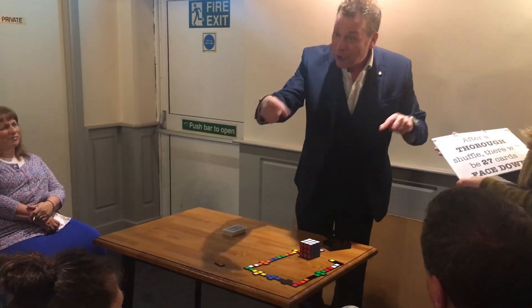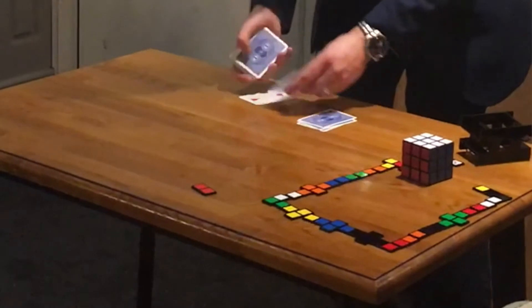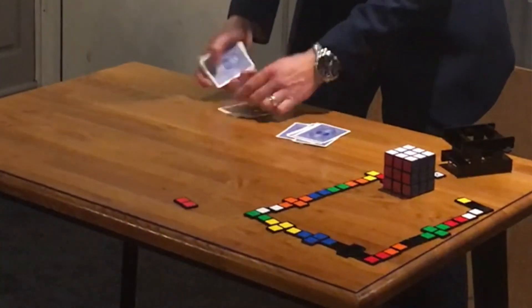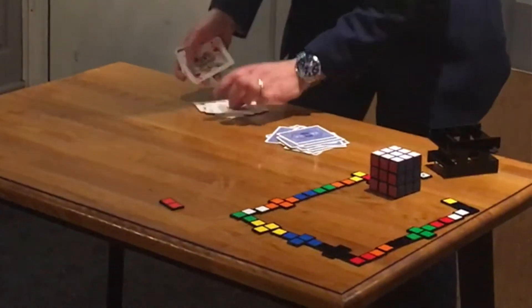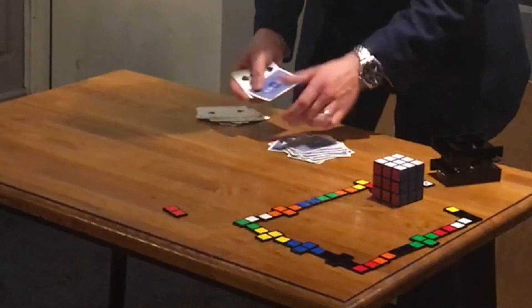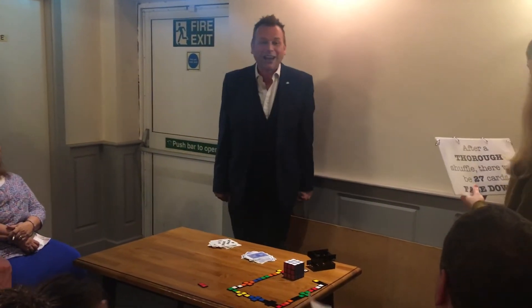You wanted 23 to start with, but we've now got 27 face down. This is a good one! 1, 2, 3, 4, 5, 6, 7, 8, 9, 10, 11, 12, 13, 14, 15, 16, 17, 18, 19, 20, 21, 22, 23 — that's what you said — but carry on: 24, 25, 26, 27. 27 cards face down.